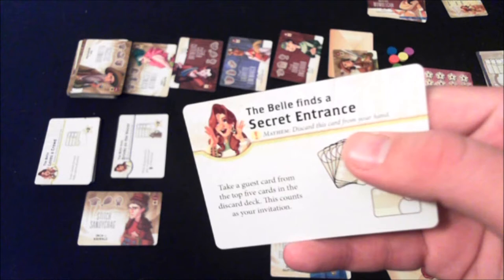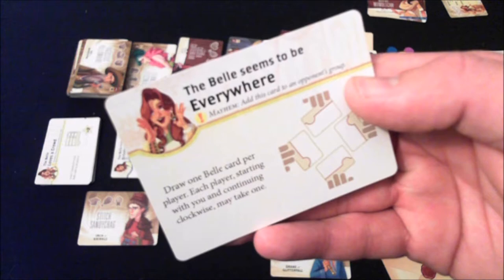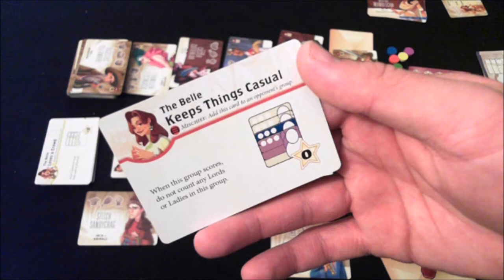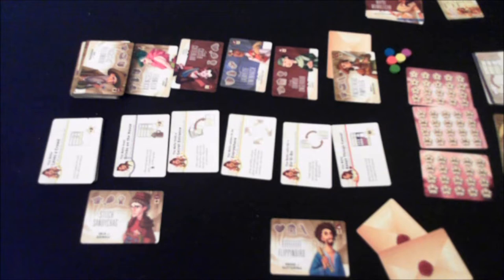There are also mayhem cards, which are different — you play them and they go to the discard pile right away after their effect. One says: take a guest card from the top five cards in the discard deck; this counts as your invitation. Another says: draw one bell card per player; each player starting with you may take one. These add dramatic effects that just go away afterward. Then there are mischief cards, which go into your opponent's groups and take up a slot. One says: when this group scores, do not count any lords or ladies. Since some guest cards are lords or ladies, that player won't score points for those, which can be a serious penalty.